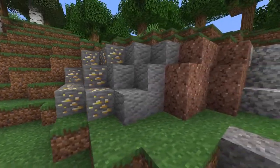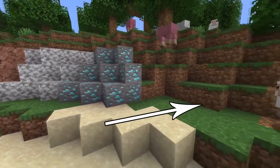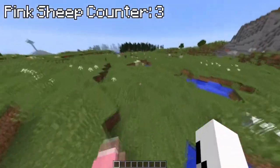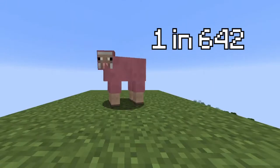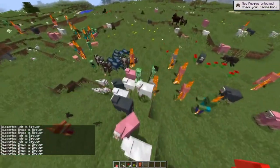Not only are the blocks in your world determined by the seed, but the mobs that spawn can also be. This seed in particular has a trait where every sheep herd that spawns in a plains biome will always have a pink sheep. Usually pink sheep have a 1 in 642 chance of spawning, but this seed just doesn't care about the RNG and spawns the same colored flock every time.